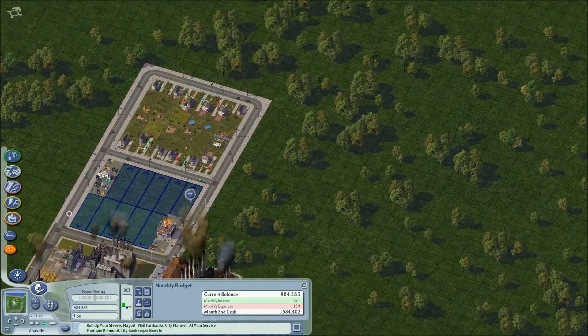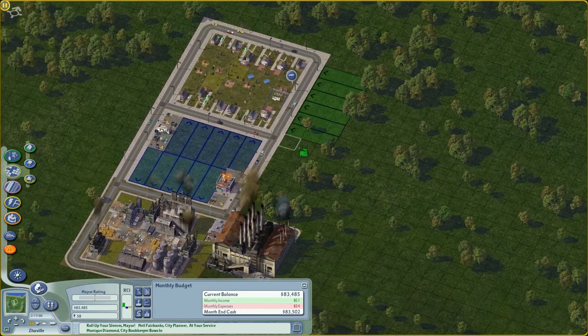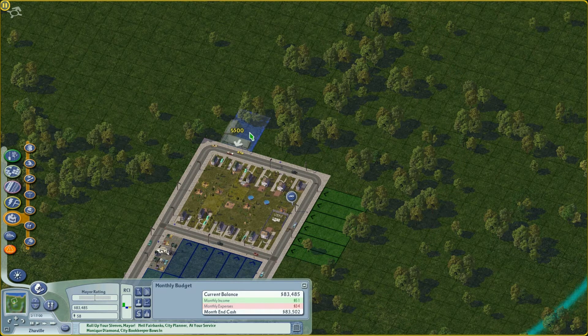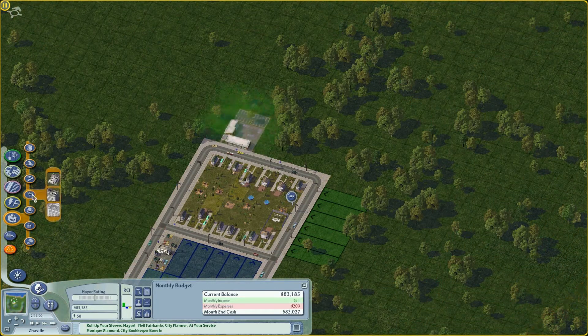We have 58 citizens — not really much to be honest. Let's expand a bit. More housing is coming up. I think we should put the school and clinic in already — it might help a bit. Let's place the school and then the clinic.